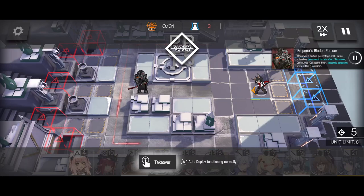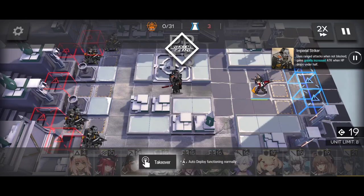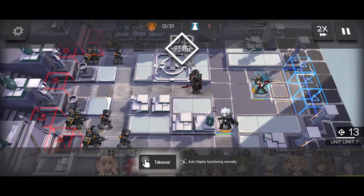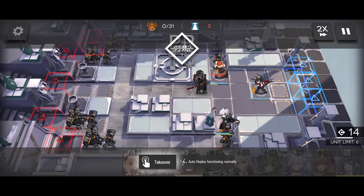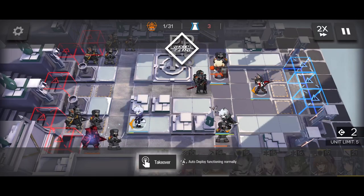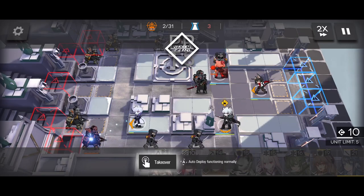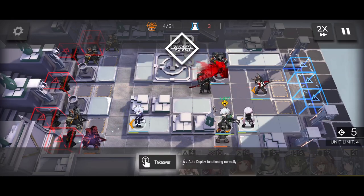You may have noticed that the squad composition and even the deployment order is very similar to another video out there — because it is. It is based on Kyostin V's guide for WD-8 low end squad, and many thanks to him for that guide because that is what I used to pass this level. But I wanted to farm it and found that the auto deploy with that guide wasn't very reliable, so I made a few tweaks and have been able to farm it at a 90–95% success rate.